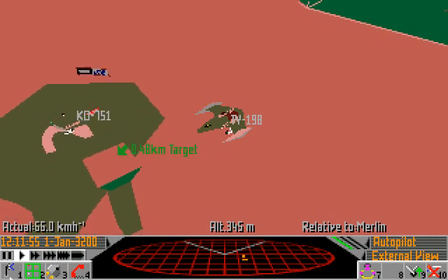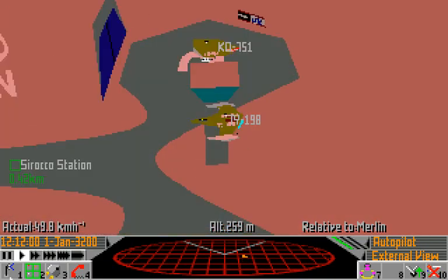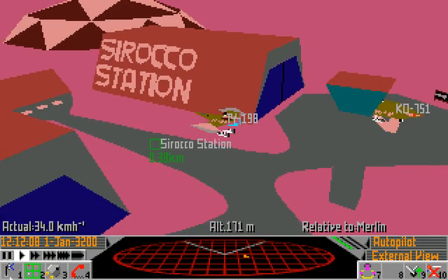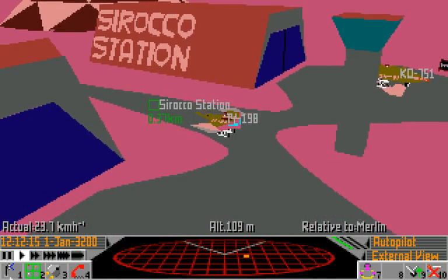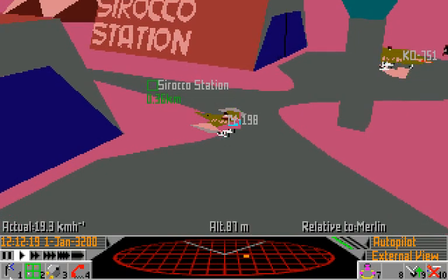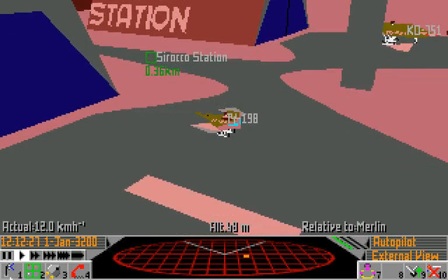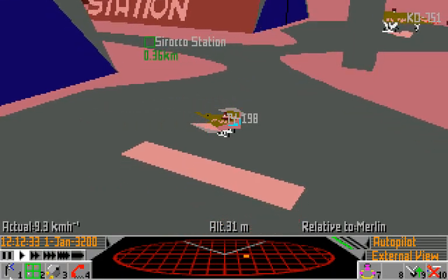Upon landing you'll be taken to the communications screen for the spaceport and charged a one credit berthing fee. The berthing fees vary between the space stations and spaceports depending on how prestigious they are. And we're right back where we started — but now you can fly. That'll be 99 credits please. In the next episode we'll do a bit of trading to make some much needed cash and go through hyperspace to the Barnard star system. But don't worry, there won't be any Vogon constructor fleets there. This was Frontier Fundamentals, thanks for watching, and I'll see you out there.